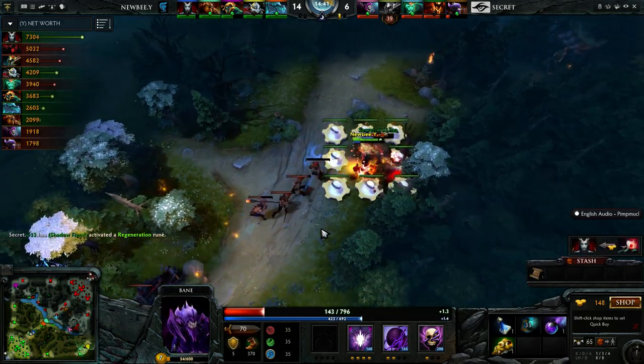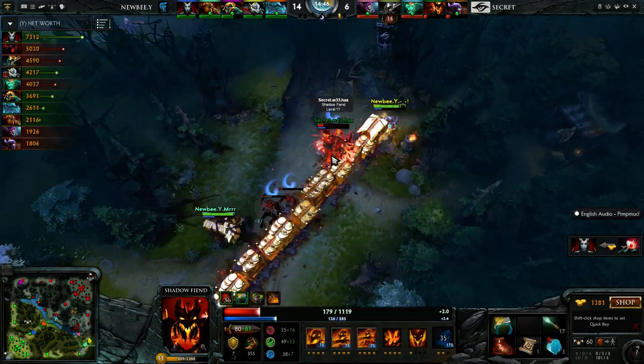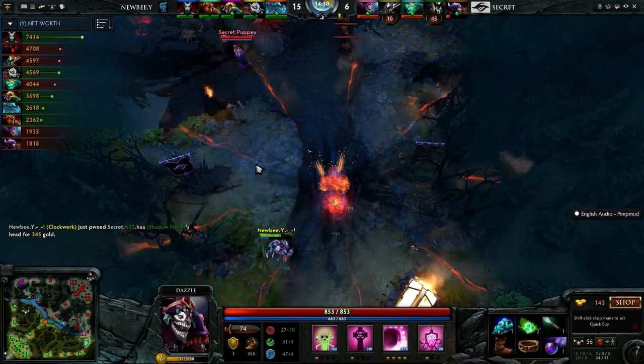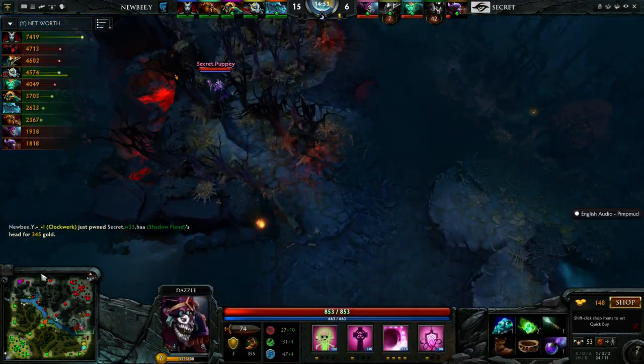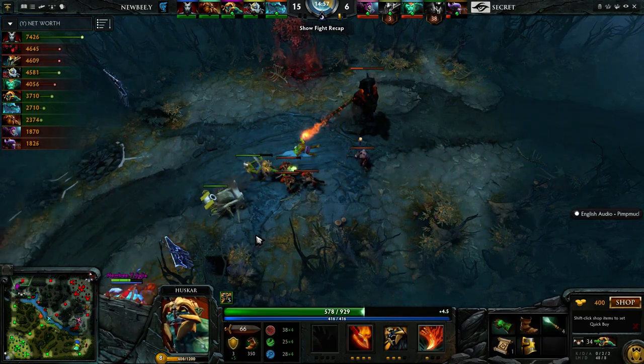They might lose more bottom lane. Weeha caught out by the Hookshot — and Weeha holds a point blank one. The Fissure will connect too. You'll have to run the Clockwork around. The Echo Slam damage ensures the kill. Clockwork will take it, and now he's a very short distance away from even having something like a full Blightmail up.